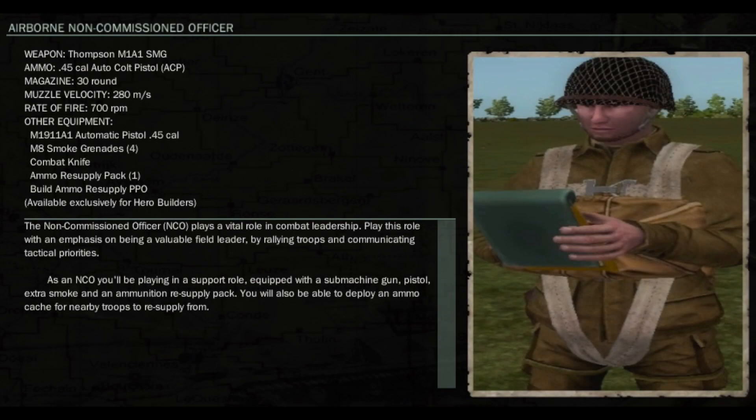Introducing a new paratrooper NCO class capable of deploying a long-range ammo resupply canister for all friendly forces. This class type will be available for hero builders only. Consider upgrading your subscription to support World War II Online development efforts such as these.